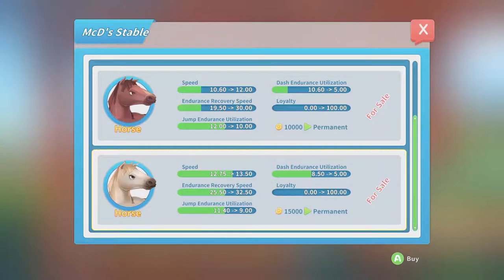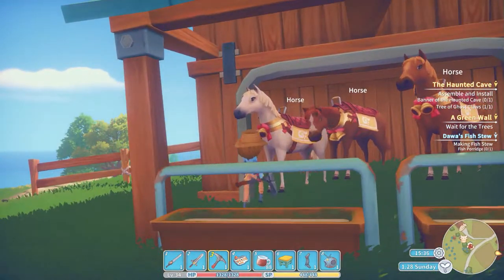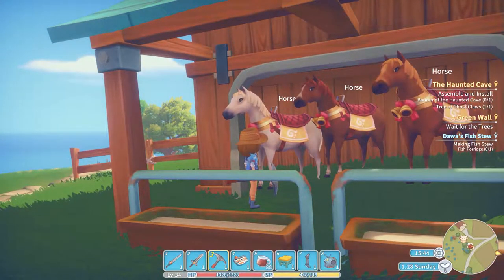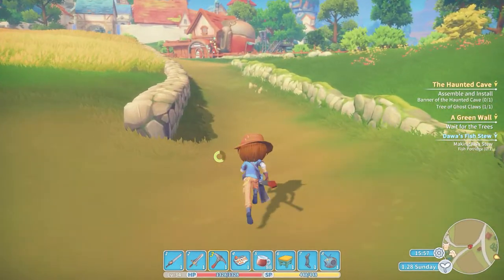For rent, for sale — look at that, for 15 grand. What's the difference between these two for sale? 12,750 for the white horse for speed. Endurance recovery 25 — yeah, okay. Jump endurance. It's better. You know what, we're gonna do it. Eat garbage, horses — I don't want you anyway. I'm gonna come back. I'm kidding, my darling — you're beautiful and you're gonna live on my farm. That horse is really pretty, that's a cute horse animation. They did a really nice job of that. They said in a note at some point that they improved the animation of getting on and off — if they did, even more fantastic.